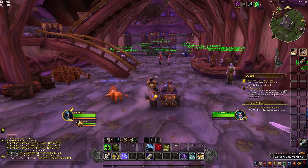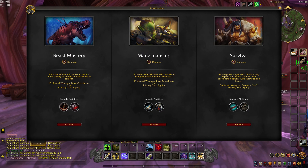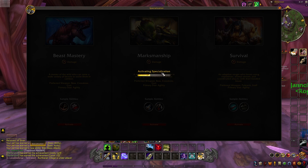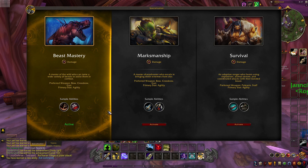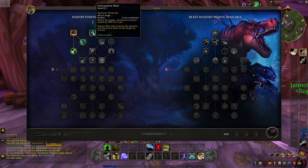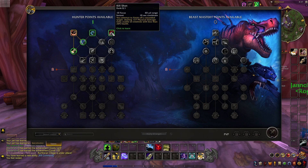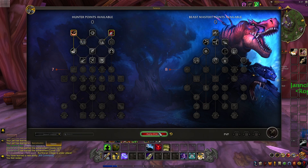Once you've hit level 10, you're going to unlock the rest of your abilities. You're going to unlock your specialization and talents. You can open this up and choose any specialization you want — I prefer Beast Mastery, so I'm going to pick that. You can choose different abilities, different perks, passives, and all kinds of things. As you level up, you're going to get one talent point each level.